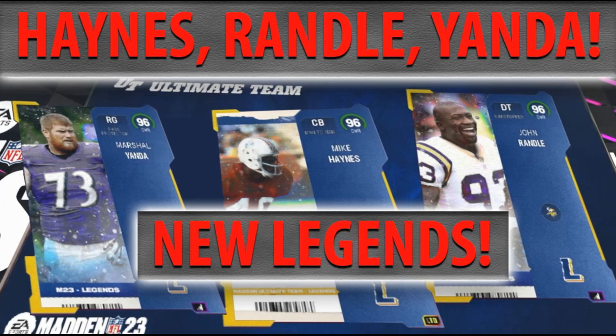What's up Madden community, MT Squared back with another Madden 23 Ultimate Team video. We just found out the new legends coming out tomorrow, January 7th at 10:30 in the morning. We've got Marshall Yanda, Mike Haynes, and John Randall, and I'm going to go over all of those cards, their stats, and the team chemistries they get along with the discounted abilities. If you enjoy this video or find it helpful, hit that like button and make sure you sub to my channel.